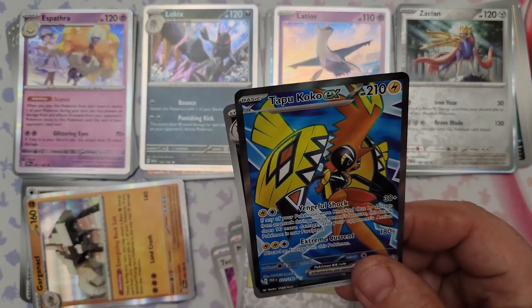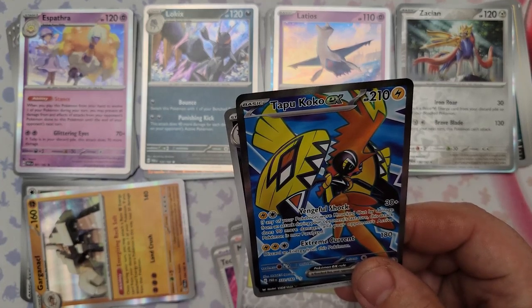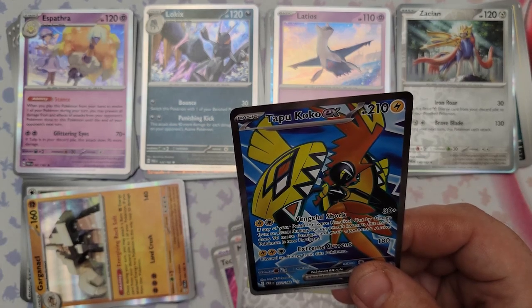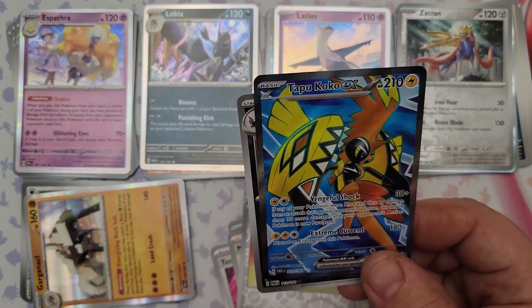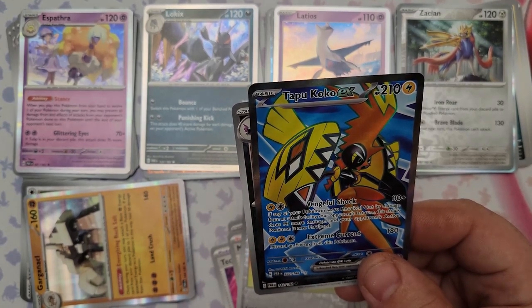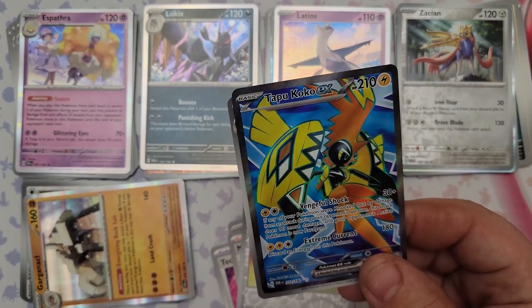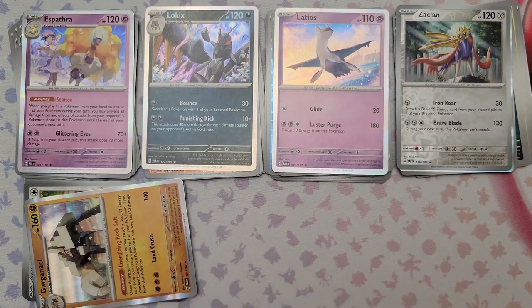Tapu Koko EX's Vengeful Shock: two energy, and if any of your Pokemon were knocked out by damage from an attack during your opponent's last turn, this attack does 90 more damage and your opponent's active Pokemon is now paralyzed. That's a perfect revenge kill right there. Extreme Current discards one energy from this Pokemon but does 180 damage for effectively one energy — Latios could learn a thing or two.